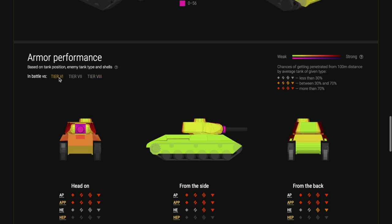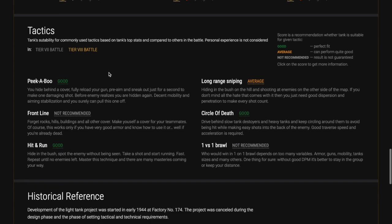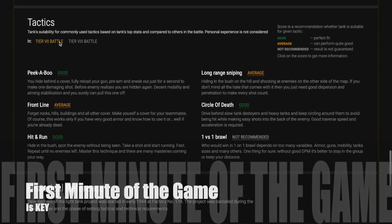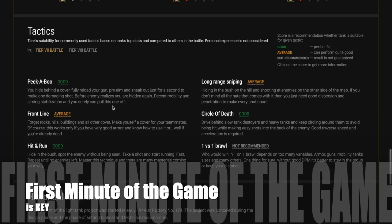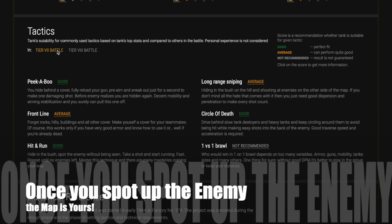When top tier you may get some frontal bounces, against your peers probably not, and against tier eights you won't - but by moving quickly the tank gets those relative armor numbers up and you will get some bounces. The first minute of the game is key for you, because the big guns on the other team are unspotted. You don't know where they are, and therefore they can one-shot you and end your game very quickly.